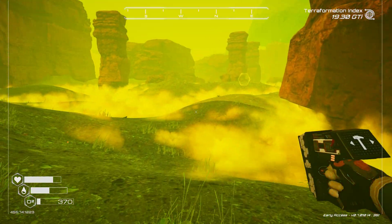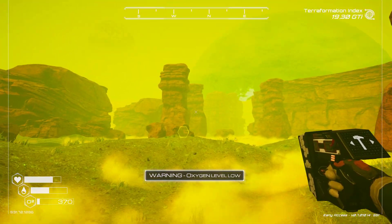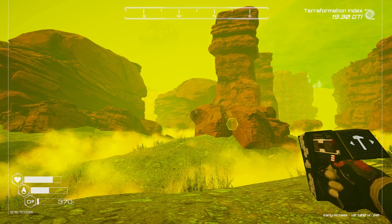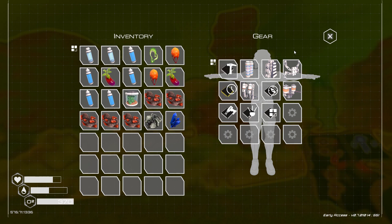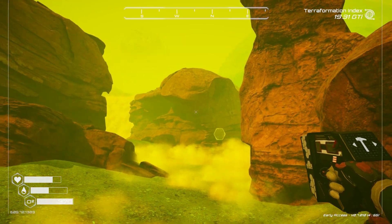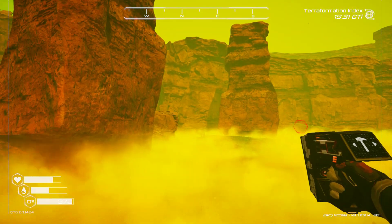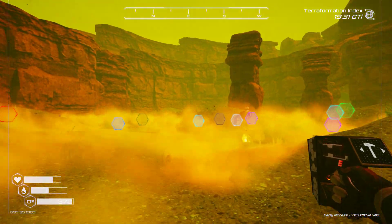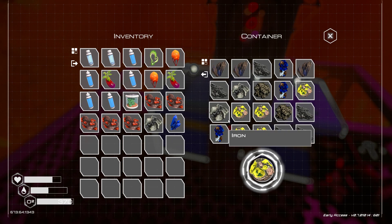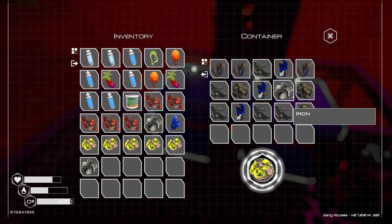I've got aluminum, sulfur, super alloy - iridium would be nice. I think I know where the iridium cave is. We'll get this and head back to the base - I think we're going to call it good. Let's see if we've got any sulfur here that we can get. We can just take whatever we can - this, this, this, this, get some of this.